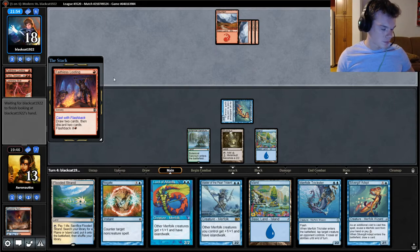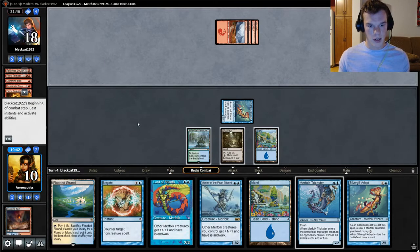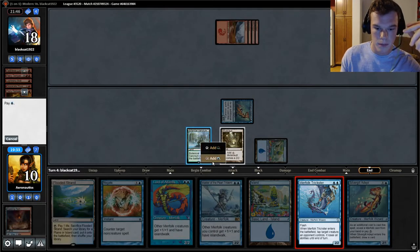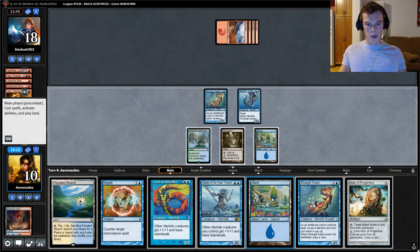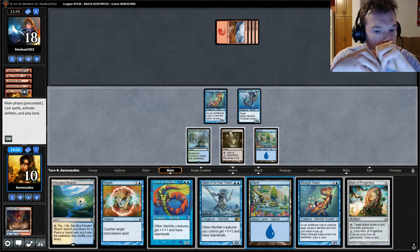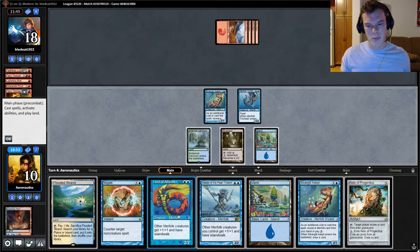When talking about why Deprive would be good — there's potential for Deprive here if they play a Bedlam Reveler. That's a creature where Bedlam Reveler would be a good creature to counter, because it represents a draw three. So again here we're just gonna Merfolk Trickster and try to start getting aggressive. This Relic is really good actually. I definitely want to be able to counter something. I almost just want to play the Relic and crack it, because right now they could easily next turn just cast a Bedlam Reveler.